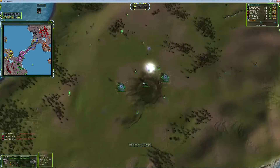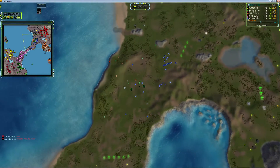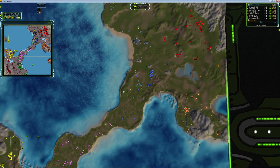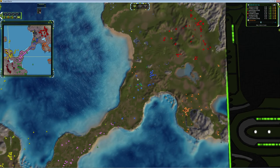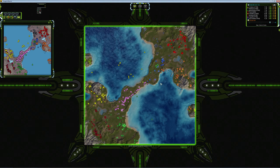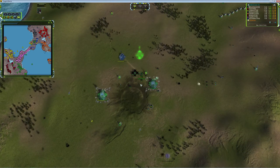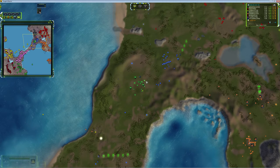He is dropping the front base here at minute 5 - this is insane fast. For a commander drop, it's just a Tech 2 drop, but you can see he just captures the factory, he is building a Tech 2 PD, and this base is a Tech 1 PD. This base is already lost here at minute 5 - this is a very nice, very all-in strategy.